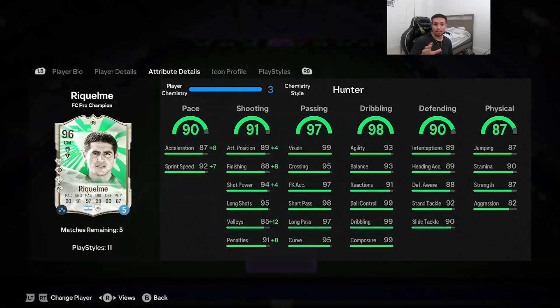Physicality is very good. 90 stamina is okay — he has no 'Relentless' play style so he could get tired depending on instructions and position. What I do like is the 87 strength and 82 aggression. Being six foot, it honestly felt like he had press-proven on gold — it's very tough to win the ball off this card. He wins the majority of one-on-one tackles manually even without a single defending play style.